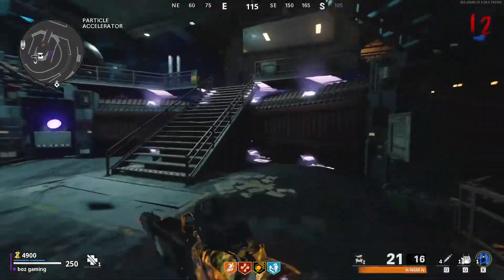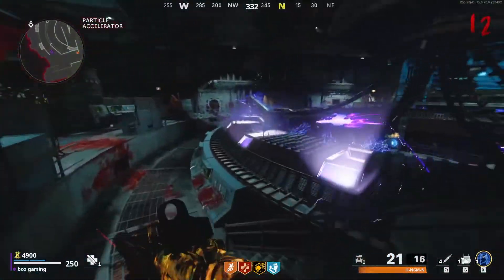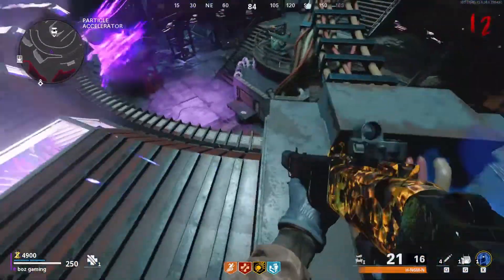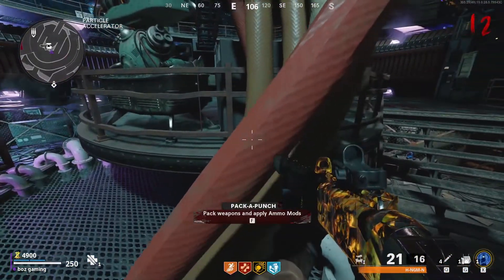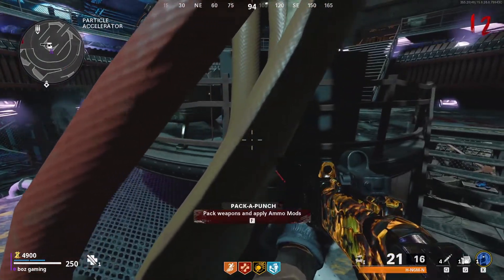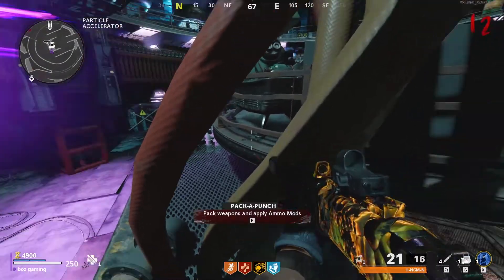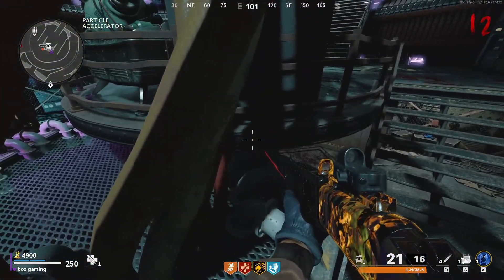Hop up on top of the particle accelerator and travel to the right of the pack-a-punch machine — based on the gameplay I'm showing you guys right now. From here, what you want to do is aim towards the wires and then just sprint and jump, and you should land on this little crevice right here. You won't hit it first try — I know I didn't — so what I'd recommend is saving a zombie, or if you're playing multiplayer just have someone else train a zombie, and just continuously try to hop up on this little area.